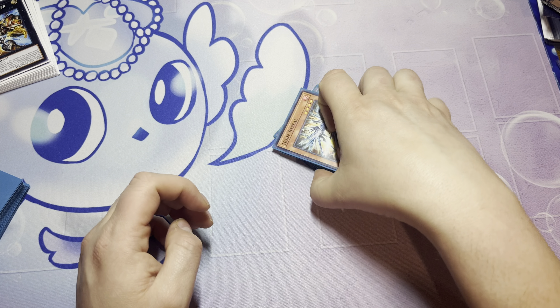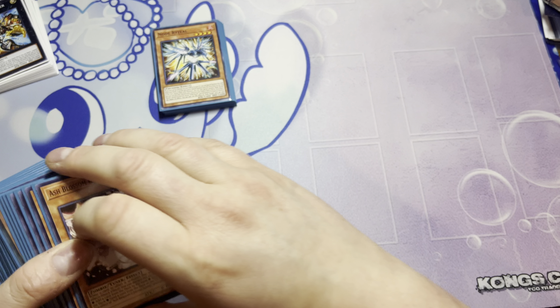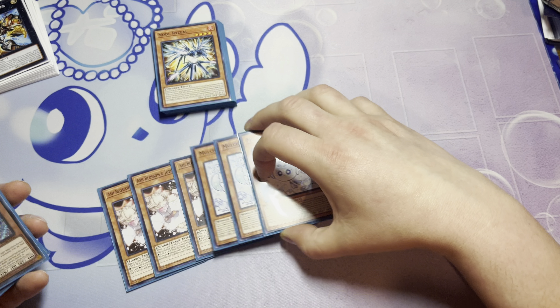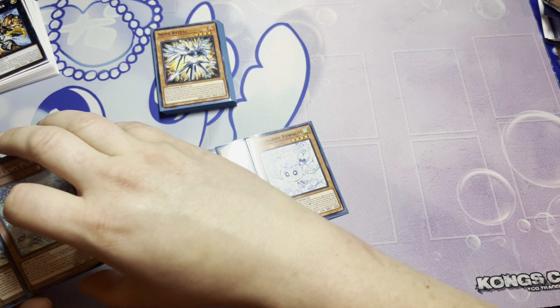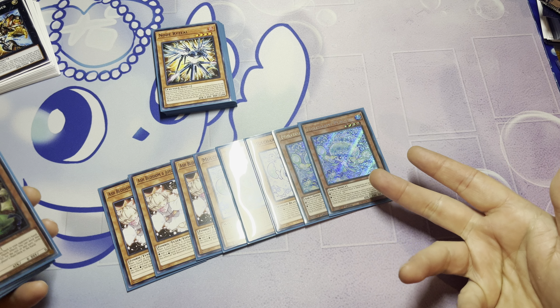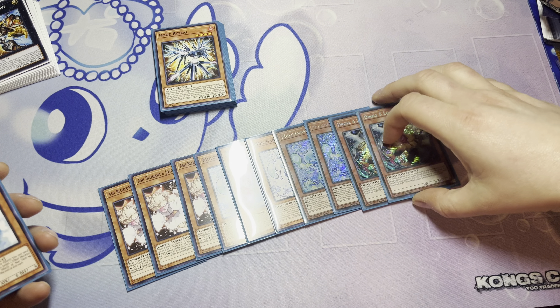This is hyper, hyper consistent Yu-Gi-Oh. Then we go on to the hand traps. We play triple Ash Blossom, triple Fuwalos, triple Periallis — and in the OCG they play Maxx C, but obviously we don't have Maxx C so we're going to use Periallis. Double Droll and Lock Bird.